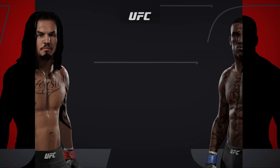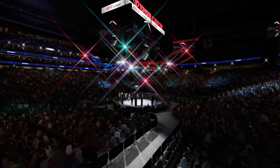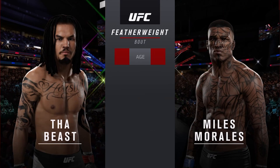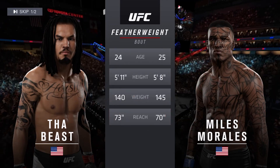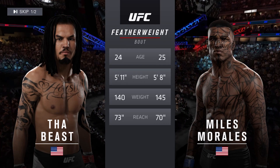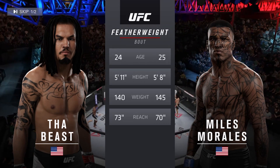Coming up next, it's a featherweight matchup between the Executioner and Iron. Our tale of the tape for this featherweight showdown: Iron is one year his elder, and the Executioner will have a three-inch reach advantage. With the official introductions, here is Bruce Buffer.